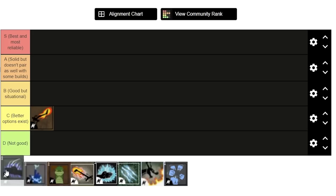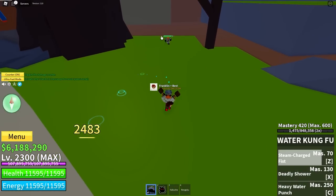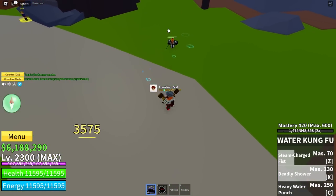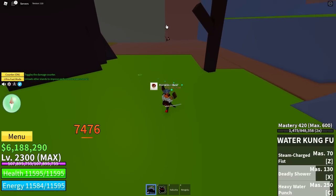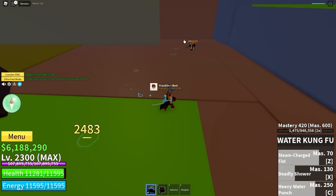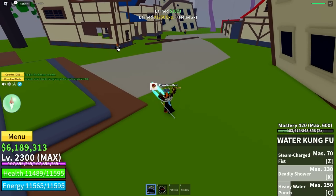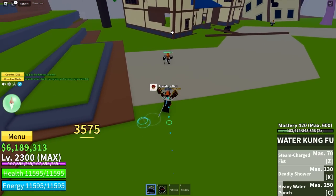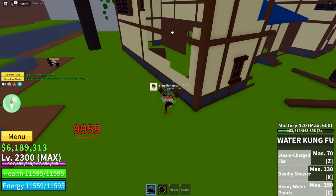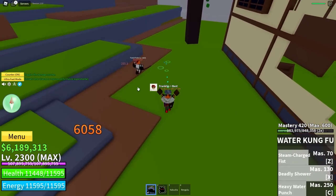Next we've got Water Kung Fu. Water Kung Fu is pretty expensive, being 700,000 cash just for the first sea, but the damage is the best overall. The moves are alright, but there isn't much you can do with combos, so I'm going to put it just below Darkstep, even though Darkstep does slightly less damage than Water Kung Fu.